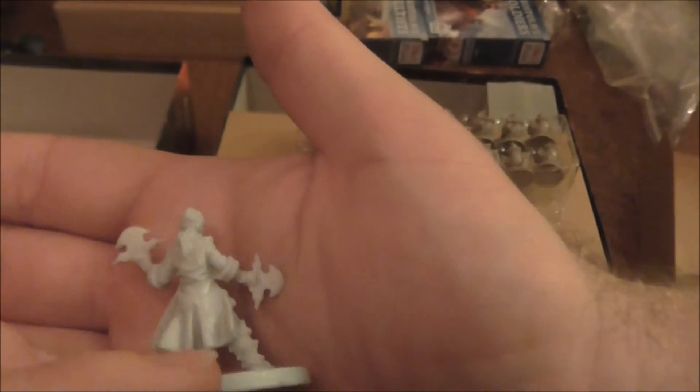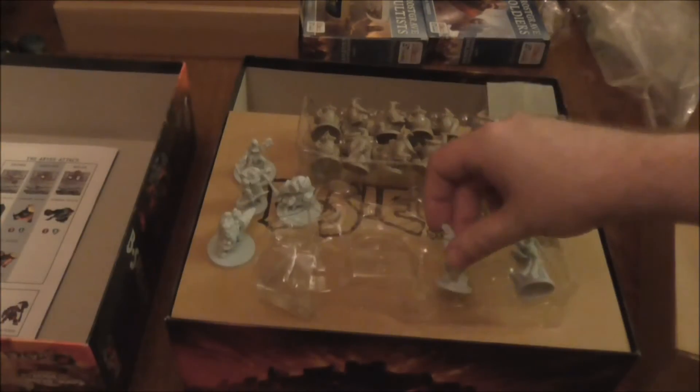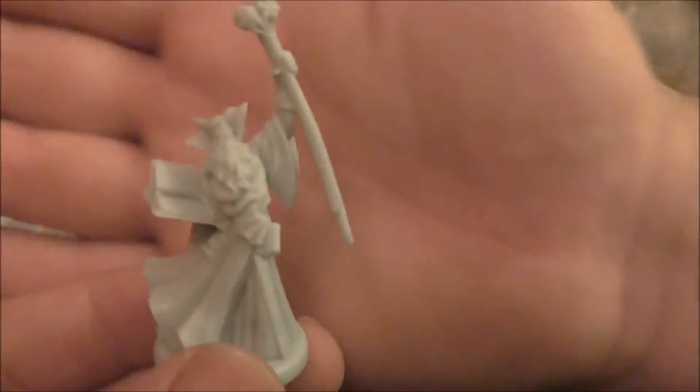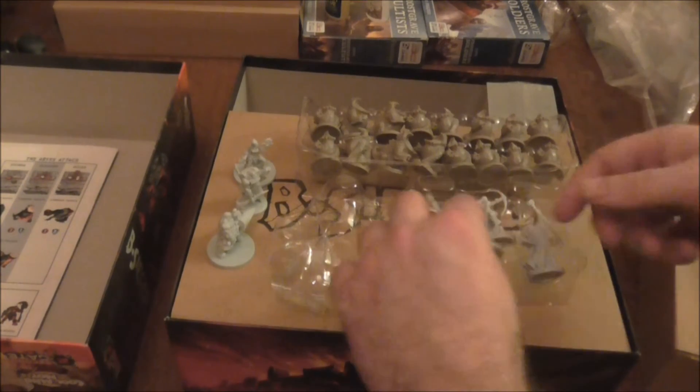This is the Smuggler — obviously some form of Rogue. I'm not sure what her abilities are yet because I haven't actually looked at the rules. This is the Paladin — it looks really cool. This is the Archer. And the Sorceress — I do wish I had good painting skills, because something like this deserves to be painted. Unfortunately with my level of skill, I know I wouldn't do it justice.